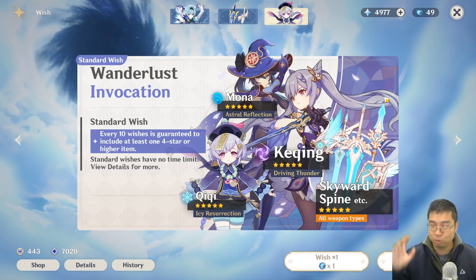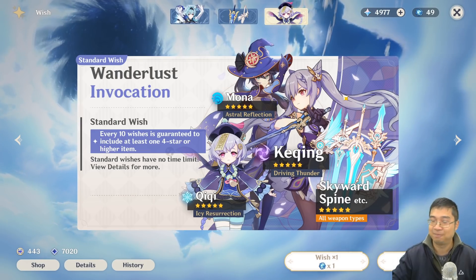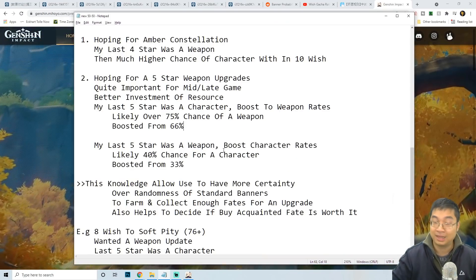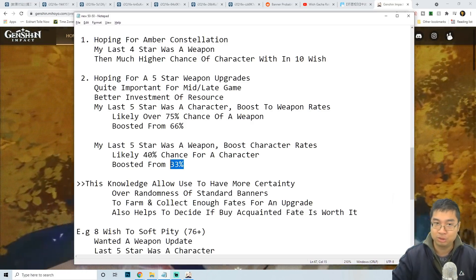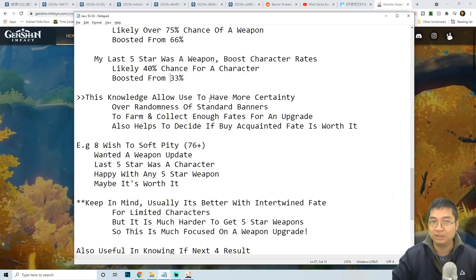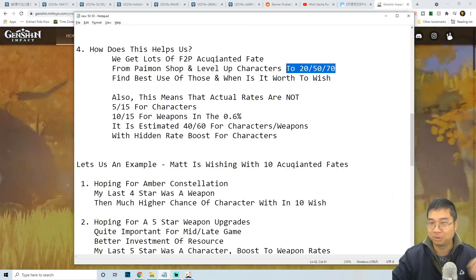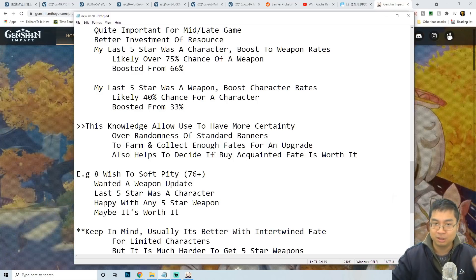Now if I summon on the standard banner for a weapon again, it's very likely I have over 75% chance of getting a weapon over a character. If I'm looking for a character on the standard banner and my last five-star was a weapon, the boosted rate is estimated to be around 40% chance for getting the character on the next golden item — up from the base 33%. This knowledge allows us to have more certainty, and since we get many free wishes from farming characters to level 50 or 70, it's important to know what we can get.